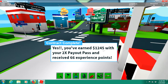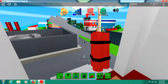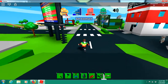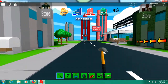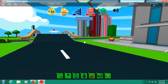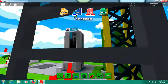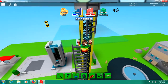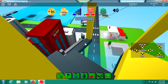I earned some money and the two-times payout pass got me more. Now we've seen the grenade — we're gonna go for dynamite, which is kind of equivalent to the grenade. The two hammers I have are usually for destroying any excess. Now we are at the wrecking ball place, but that building I'm supposed to destroy is already getting destroyed.